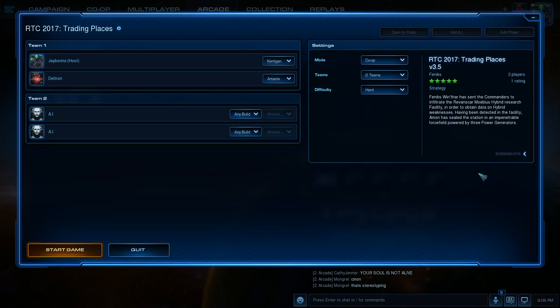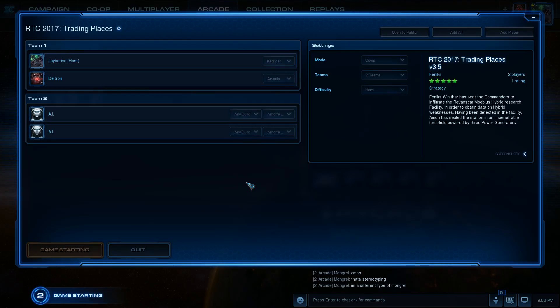Phoenix Winthrower has sent the commanders to infiltrate the RevanScar Mobius Hybrid Research Facility in order to obtain data on hybrid weaknesses. Having been detected in the facility, I am going to seal the station in an impenetrable force field powered by three power generators. I'm going to be playing Kerrigan, Deltrin looking like Artanis. We're trying to switch up our commander combos, but there are only three so there's only so much we can do. We are playing on Hard again.